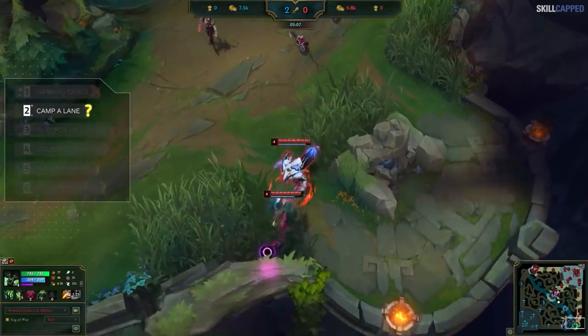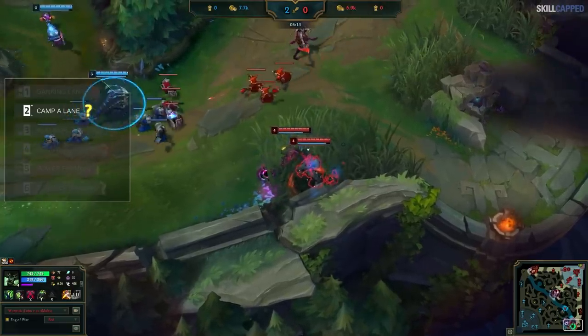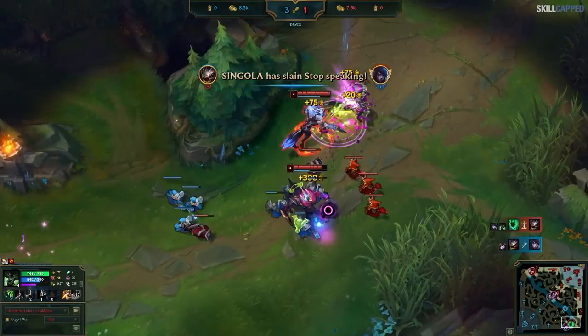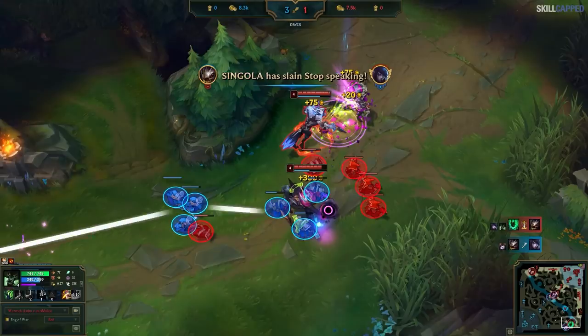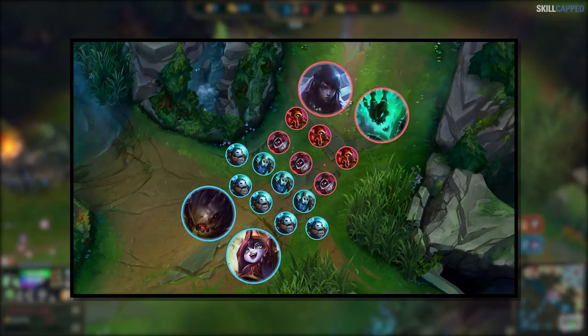He then commits to ganking bottom. While the enemy team is primarily magic damage, Kog'Maw is the one threat — roughly a 50/50 split of magical and physical damage. Shutting him down is a good call. After netting a 1-for-1 trade, the question becomes: push the wave or let it freeze? We know the wave will push toward Aphelios because there are more blue minions than red, and the wave is on the enemy side of the lane, meaning their minions reinforce faster. Freezing is fine because the goal is to stall out the game — it keeps Aphelios safe.